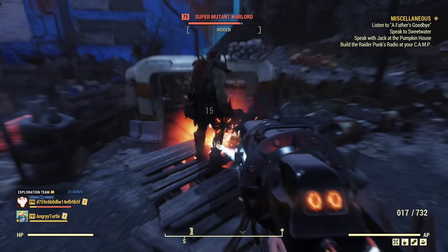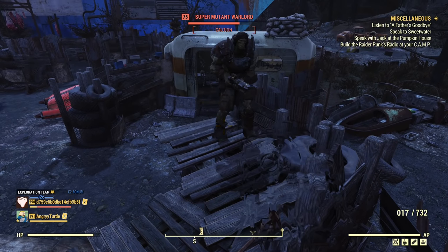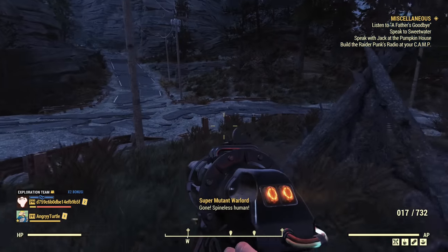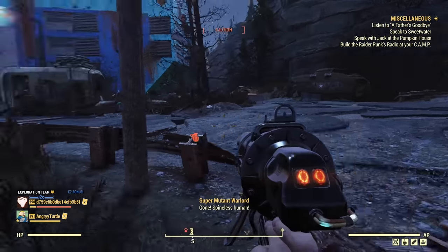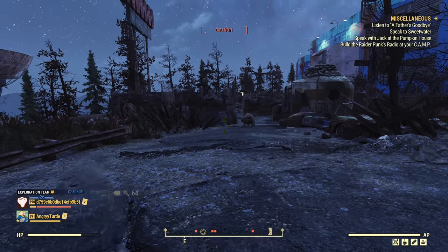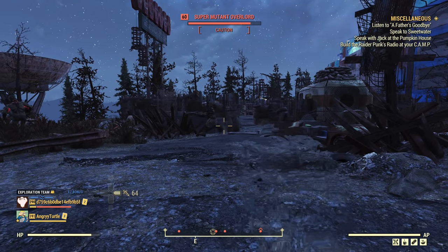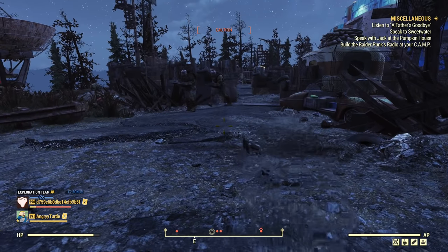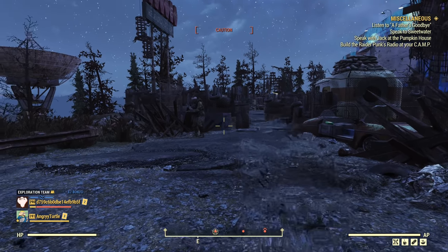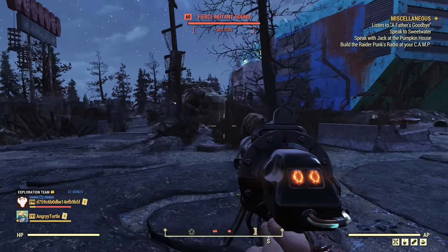Shooting the Gauss pistol at his leg, you can see 15 explosion damage. You can always see the impact where you aim, but the explosion damage always appears around the middle of the enemy — the torso area. The impact shows where you hit, but the explosion is calculated separately.